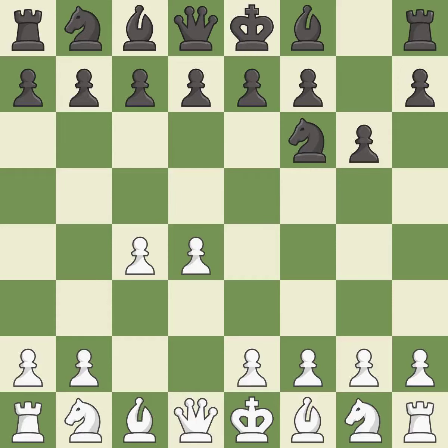The King's Indian Defense prepares to develop the Bishop to G7, allowing White to build up a strong center which Black will later try to undermine. NC3 prepares the E2-E4 Pawn push and helps control the D5 square. Bg7 puts the Bishop on the long diagonal in a move called a fianchetto.